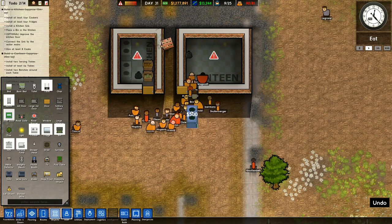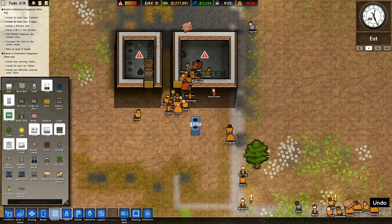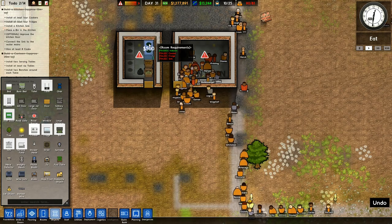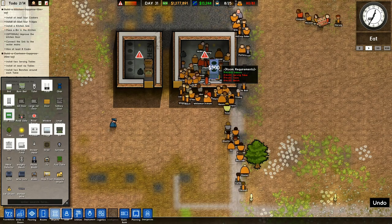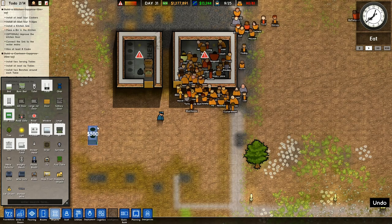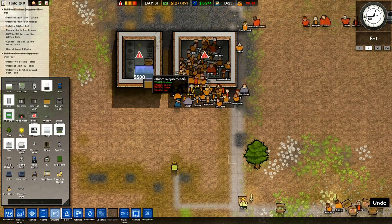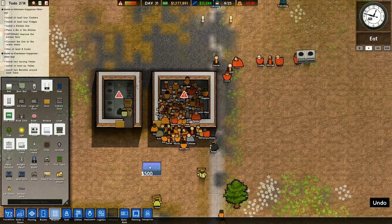How am I going to fit four cookers in there? I haven't got room for all of you yet. It said install at least four cookers. Build this approximately 12 square meters. Well, I've done 12 square meters, and that's not big enough. It's all going horribly wrong. At least four fridges as well. How am I supposed to fit four fridges and four cookers in there?